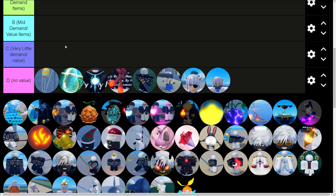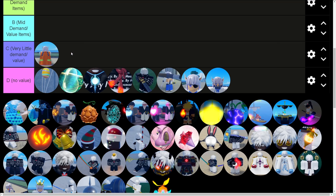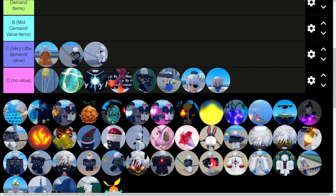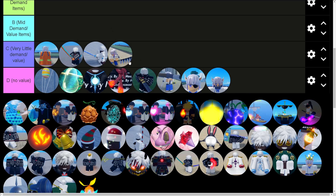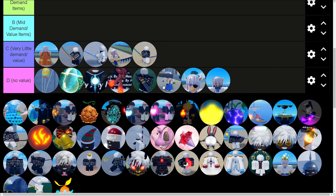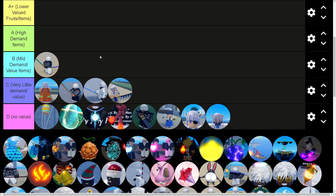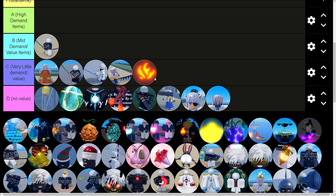Now we get into C tier — very little demand slash value. Buggy cape goes here: it's an early value item, still decent for PvP late game since it gives plus 50 HP, but it's easy to get and there are better capes, so it has very little demand. For katanas — Ryu katana, sky blue katana, kiribachi — no real value. CBS katana could be argued a little higher since it has fast one-on-one damage and could appeal to sword style players.